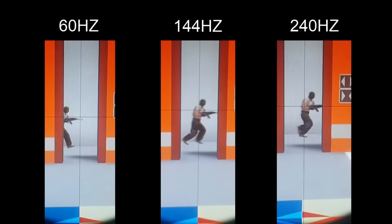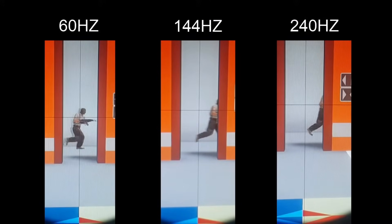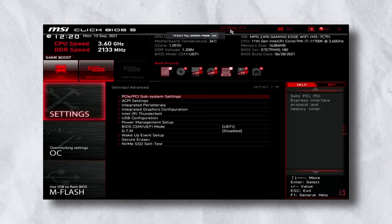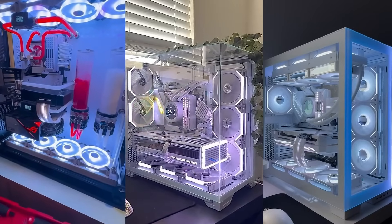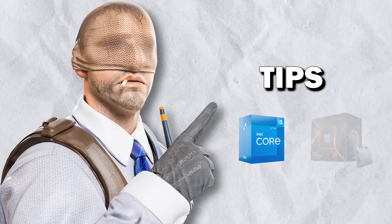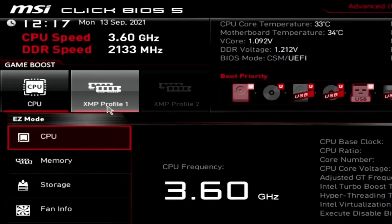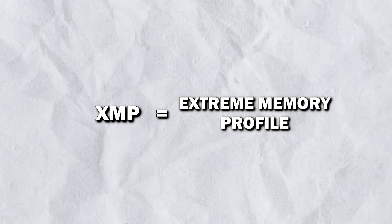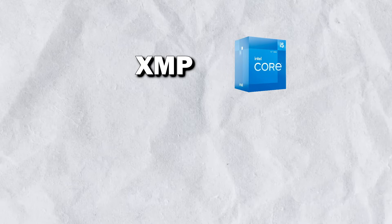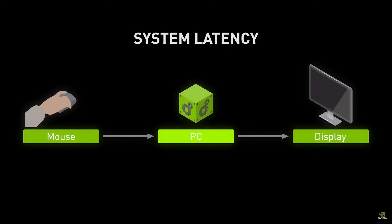Now let's talk about some forbidden tricks. You need to understand that CS2 is a CPU-heavy game, so if you're not getting enough FPS even after following all the steps, the next best thing is to adjust BIOS settings. I don't have a specific guide because everyone's BIOS and PC build is different, but I have some tips that work across all systems. The first is enabling XMP or XPO — XMP is basically an overclocking profile for your RAM that optimizes it for Intel CPUs, and XPO is the same thing but for Ryzen. This will help your latency in-game as you're able to push more performance from your RAM.